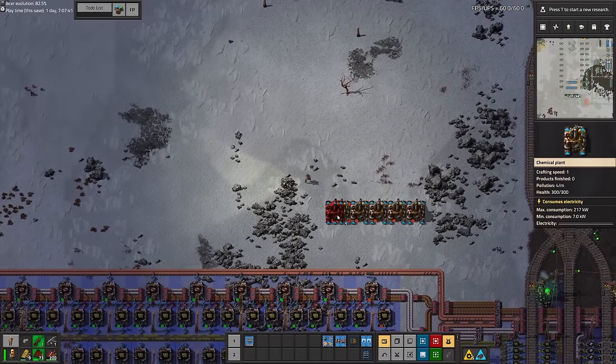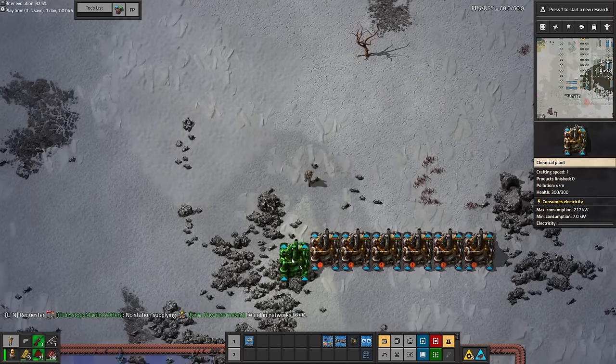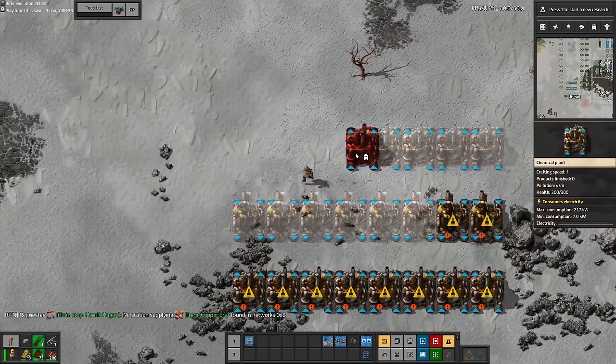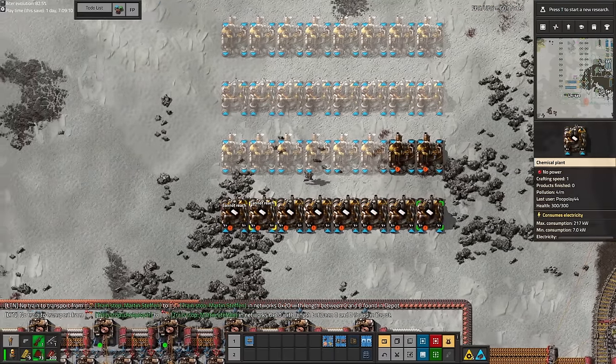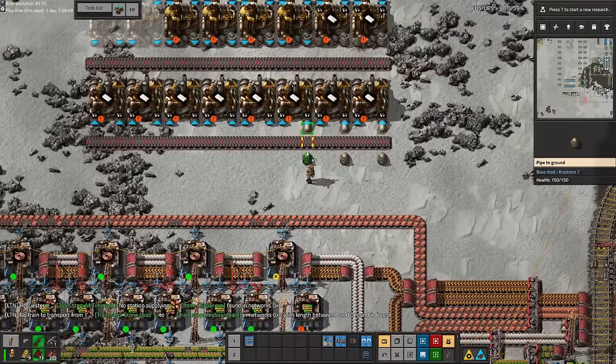The next thing I set up was plastic production. Plastics are used in extremely high amounts in Crastorio, mainly because red circuits use extremely high amounts and they use plastic to create. The main issue was we couldn't bring in petroleum gas quickly enough, which was something I wasn't quite expecting but it did make a fun little challenge to get around.